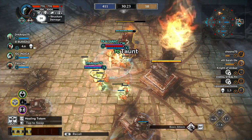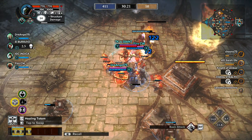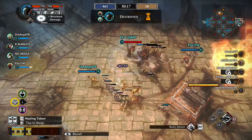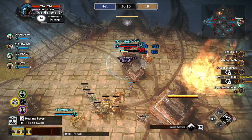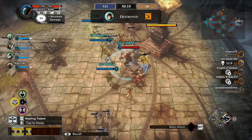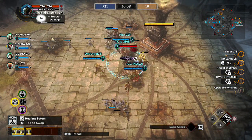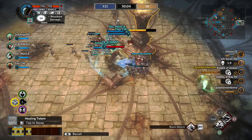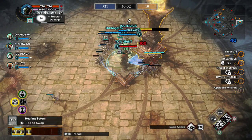Gothmog's Black Banner is very useful for tower diving, and right now I'm using it to dive the towers so the towers can't lock onto my teammates. You can get up to five seconds where the tower has to focus on your banner. It's a great ability, and I leveled that up second.